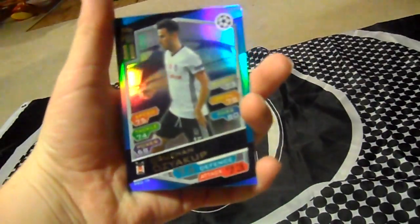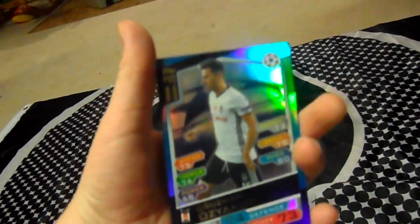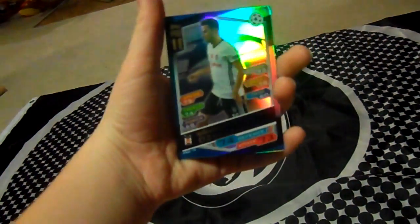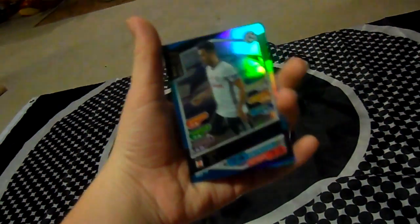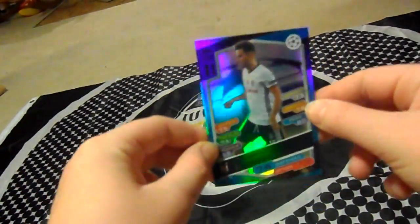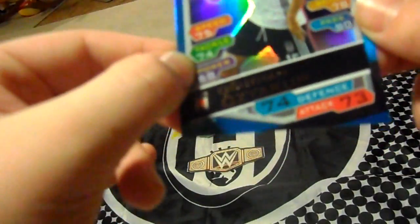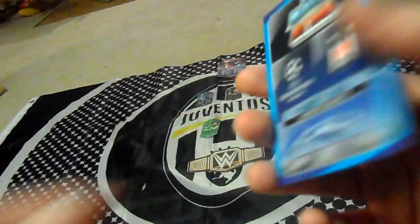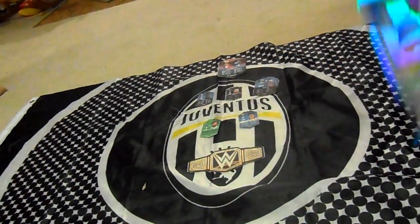His stats are: 75 speed, 24 tackle, 68 power, 73 shoot, 78 skill, and 80 pass. As you can see, this design is actually pretty cool. He is 74 on defense and 73 on attack — so Pro 11, overall 19.